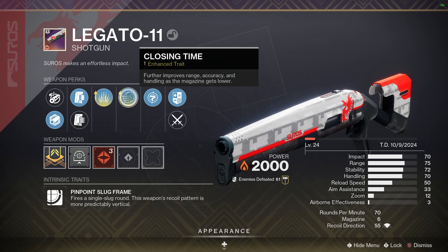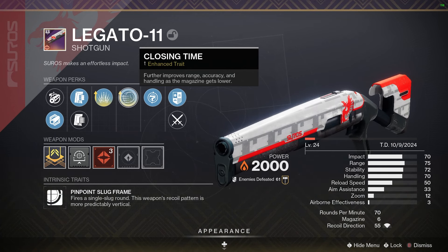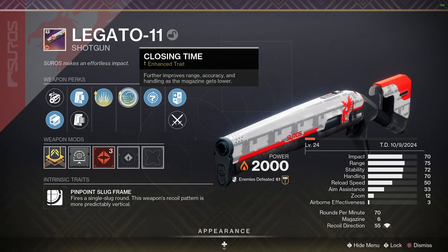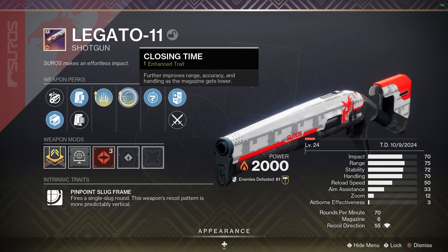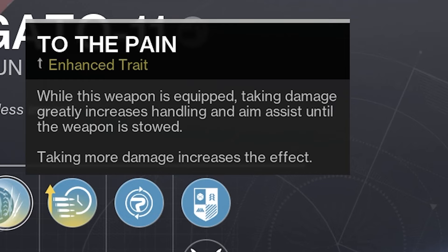This is very, very big news. The reason for that is Closing Time also gives you increased handling, not just range and accuracy, so you're going to be swapping to this weapon instantly. You need to have more than three bullets loaded in the magazine for Closing Time to stop activating. In the crucible it's going to be very rare to have more than three shots loaded at any given time, which means it's never Closing Time — in fact, it's open 24 hours a day.